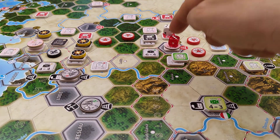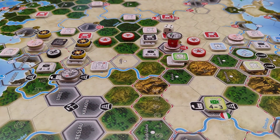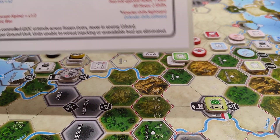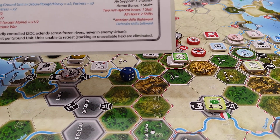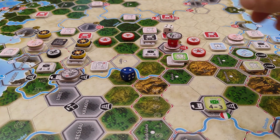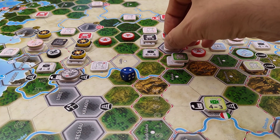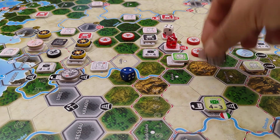We want to resolve this next combat and commit an air unit, bringing the 3-to-1 to a 5-to-1. We roll a die and score a 2 — but, pardon me, there is actually a mandatory air-to-air combat first.